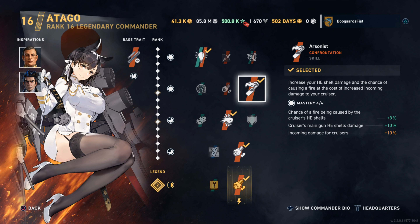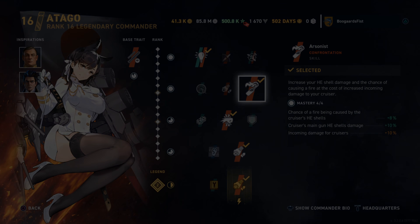Hey guys, Steve Bollier. Today we got a look at a new campaign reward ship. It's a tier 7 Japanese cruiser this time — the Sezuya, sister to the Megami.